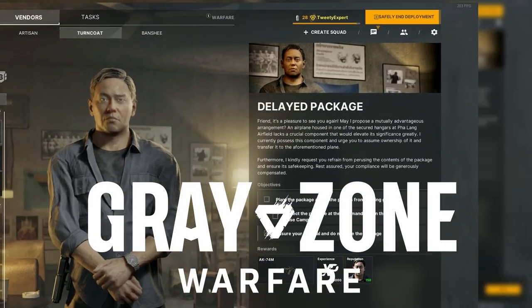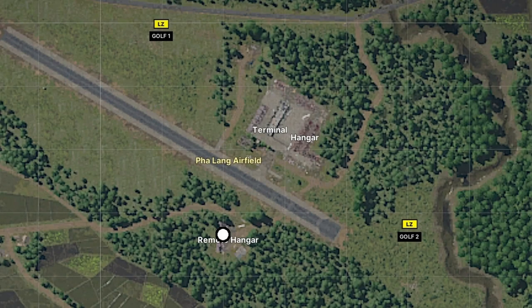You have the quest Delayed Package in Greystone Warfare. Here's how to find it. Pause for the map. Falang Airfield is found in the northeastern part of the map.